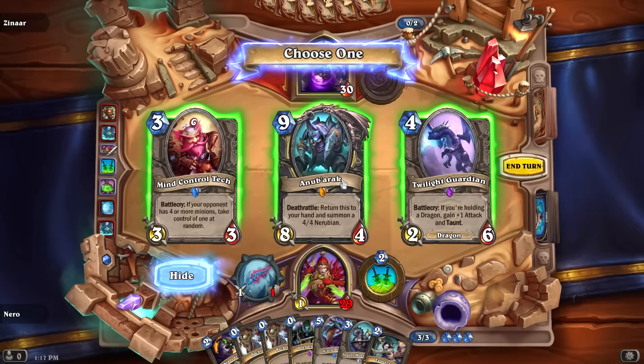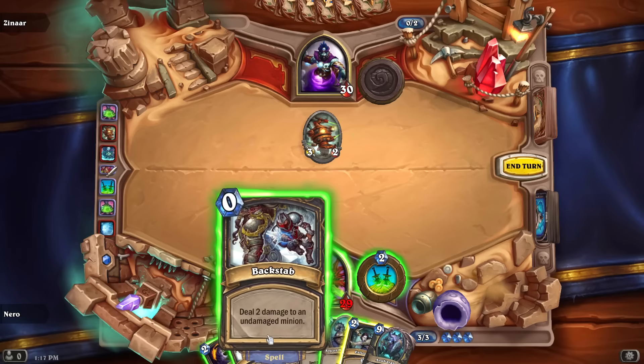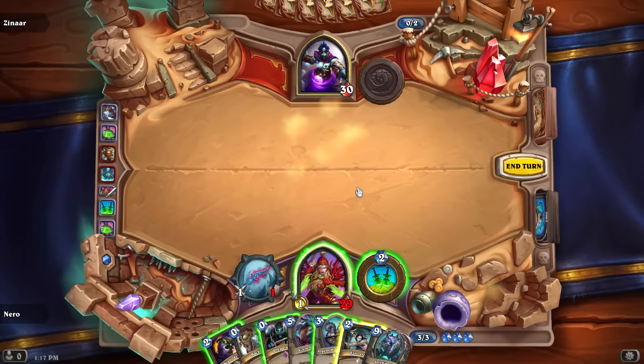Discover choices: Mind Control Tech, a Nerubian or a Twilight Guardian. The Nerubian — return this minion to your hand and summon a 4/4 Nerubian — I want that card, that looks like fun. So we'll grab the Nerubian and Backstab that thing off the board.